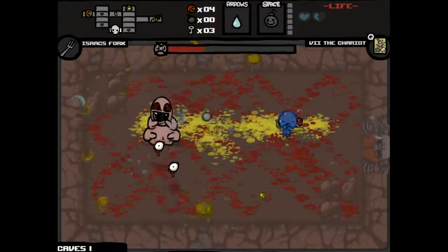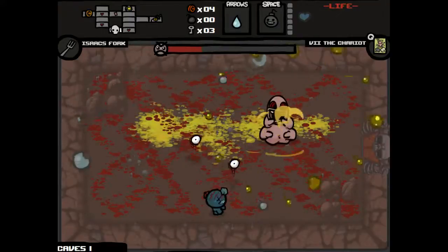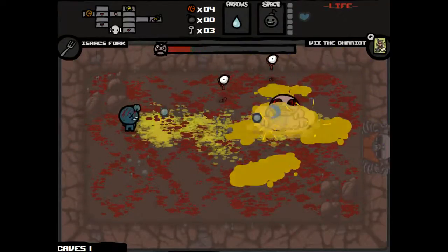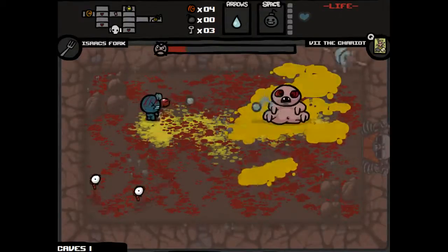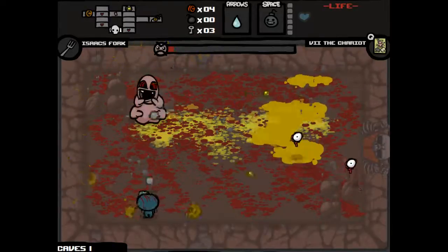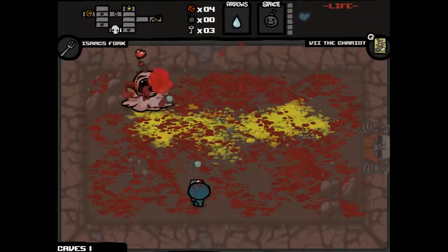Cube of Meat doing huge work for us, preventing us from taking damage from all the shots from Peep that we normally would be taking right now. We would be dead right now if not for the Cube of Meat. Speed — really good but also really not good. Since we're a little faster now, that's good. We're going to head back to that health down pill and it'll be a health up pill now, and then we can have a little more health and feel comfortable with ourselves.